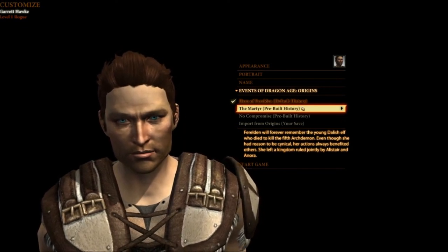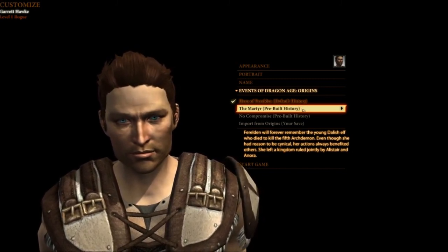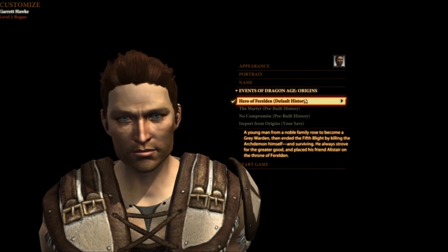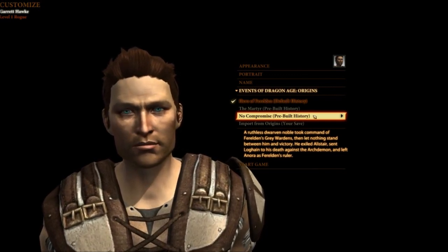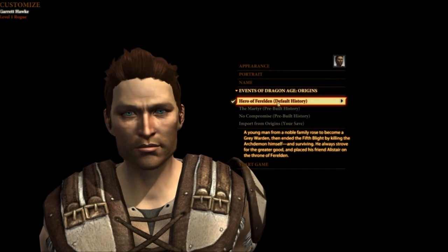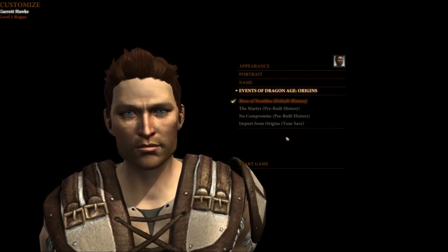The martyr — Feraldin will forever remember the young Dalish elf who died to kill the fifth archdemon. Even though she had reason to be cynical, her actions always benefited others. She left a kingdom ruled jointly by Alistair and Anora. Ew, by Alistair — what a dweeb. A young man from a noble family rose to become a Grey Warden, then ended the fifth blight by killing the archdemon himself and surviving. He always strove for the greater good and placed his friend Alistair on the throne of Feraldin. Alistair again. Arutha's dwarven noble took command of Feraldin's Grey Wardens, then let nothing stand between him and victory — he exiled Alistair, sent Loghain to his death against the archdemon, and left Anora as Feraldin's ruler. I don't know those characters unfortunately. I guess I should have played a little more of the Origins, but I didn't find it that great. Well, the default one — why not. Let's start game.